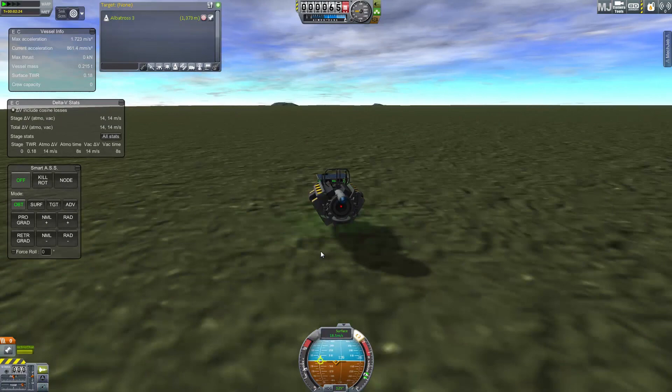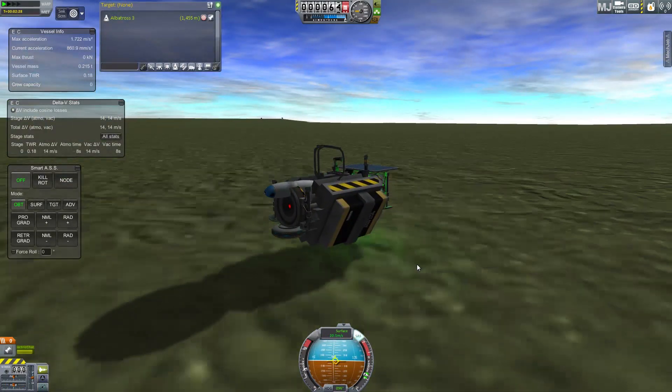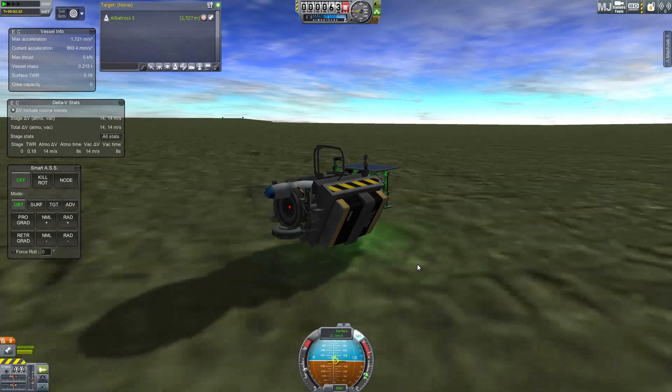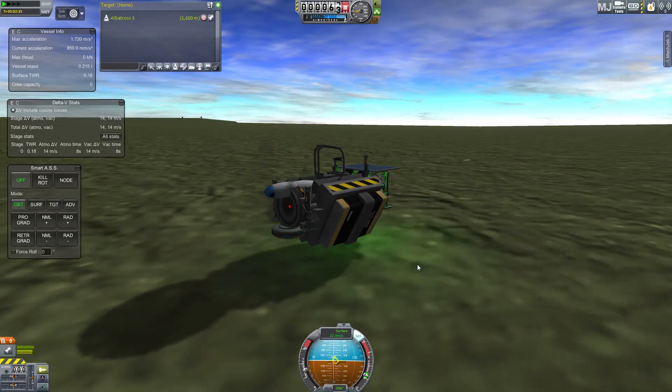That said, it doesn't work on water, which is a bit of a shame. It works on terrain height. So buildings and stuff count as part of the terrain. Water doesn't. Water is a filler - it goes over the top of where the terrain actually is.